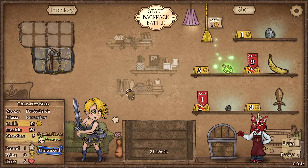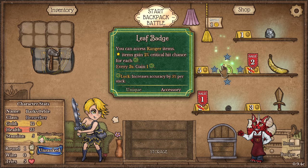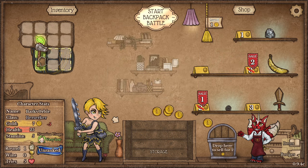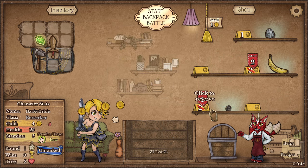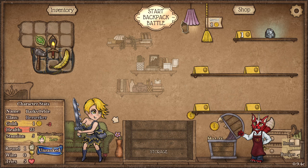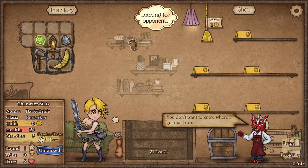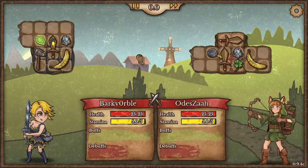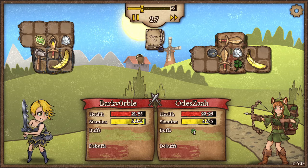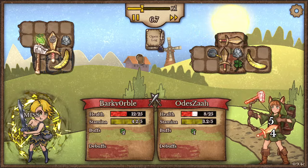Hello everyone, welcome back to another Backpack Battles video. Today, Leaf Badge Berserker. What are we gonna do with it? Is it any good? Well, I think it's really good. The plan is to try to get a gem box, go shaman, busted blade, and slap some people. I've tried it already, it feels really strong.